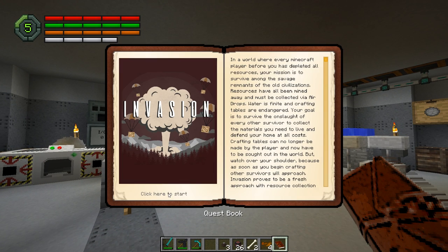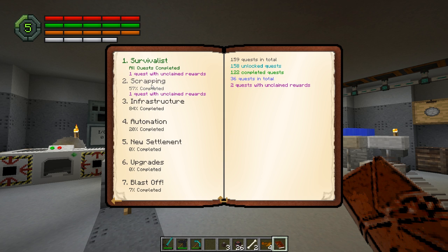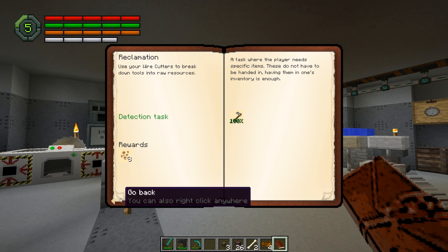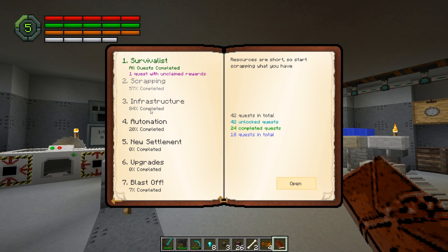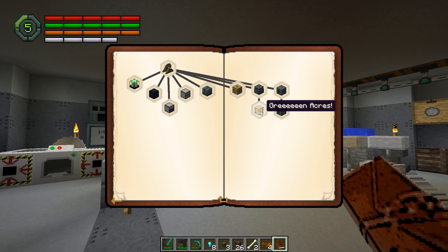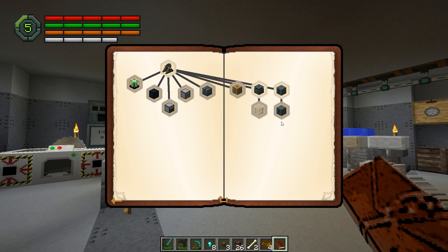We got diamond tools — a diamond hoe — from the quest book. We were under automation when we did this, and greenhouse glass will actually make the stuff go faster. What exactly would be better?